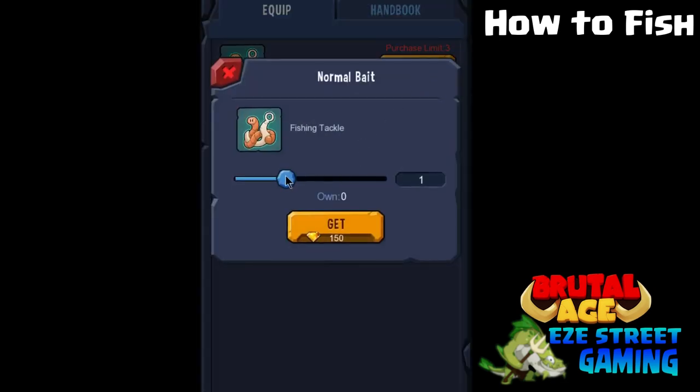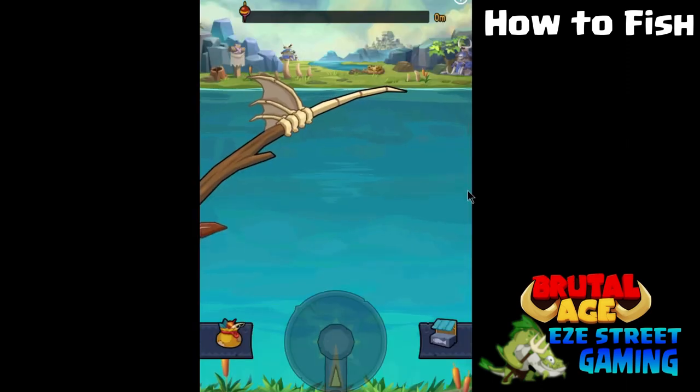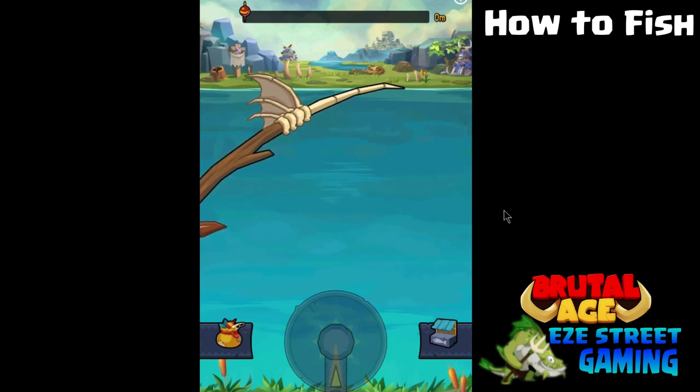Click on them twice and you'll zoom in on them. You can get bait through your daily achievements or the daily events, but you can also buy them right there in the fishing interface if you don't have any. You can get three per day and they cost 150 gems a piece, so they're pretty expensive.